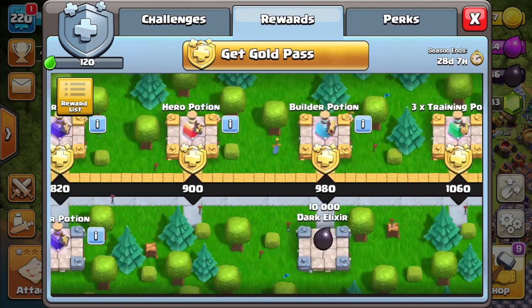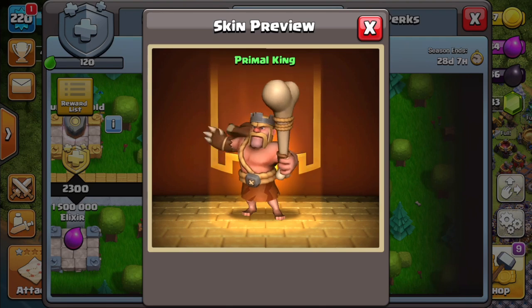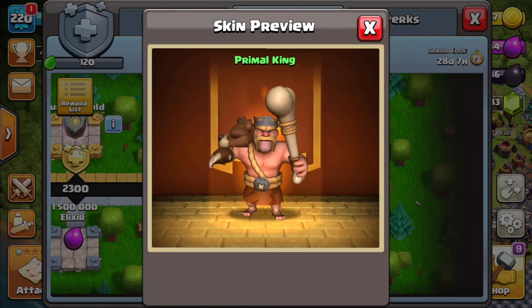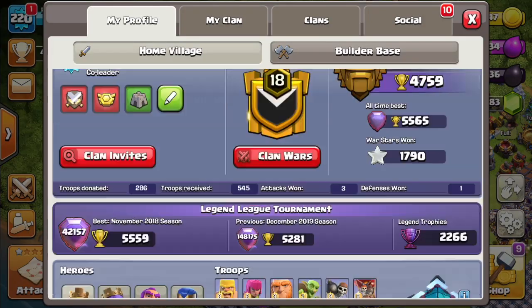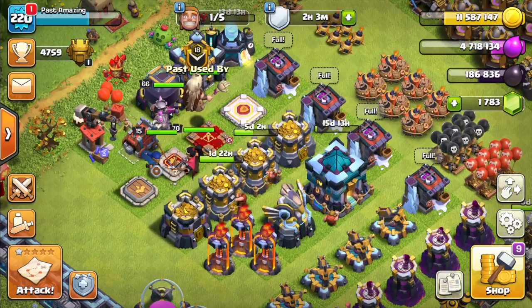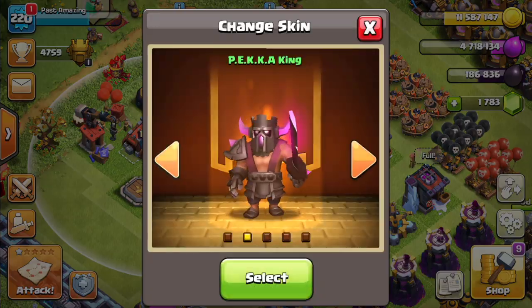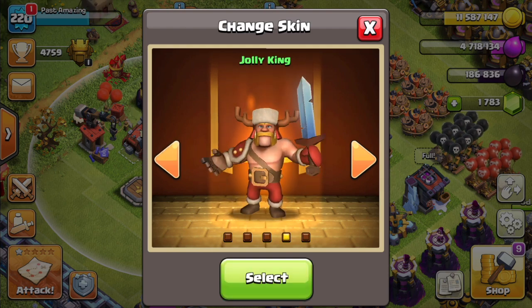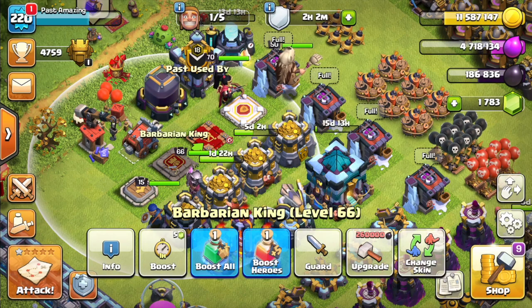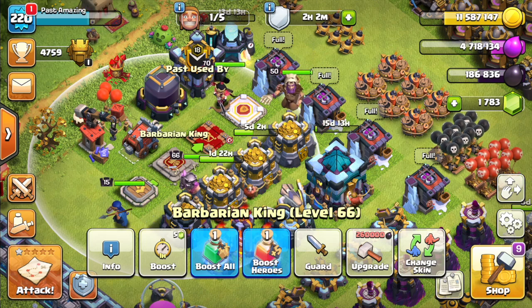Today we're going to be taking a look at the new gold pass, which comes with the Primal King skin. I'm not too sure how I feel about this — he has a bone in his hand instead of a sword, and it looks like a bear backpack or something. I prefer the Pekka King skin, which is the one I've been using. I don't like the Jolly King skin either, which we got a couple months ago. The Pekka King is actually the first king skin I personally got.